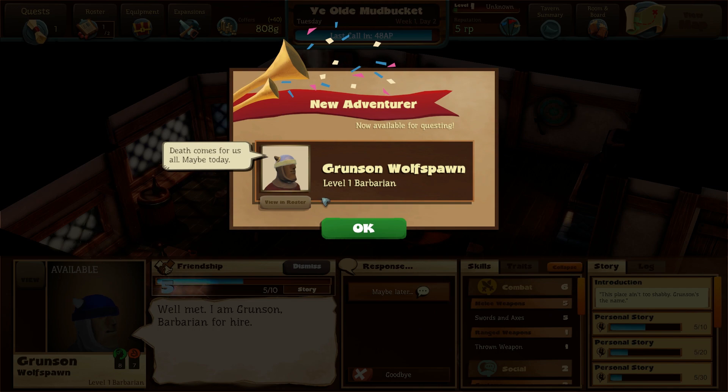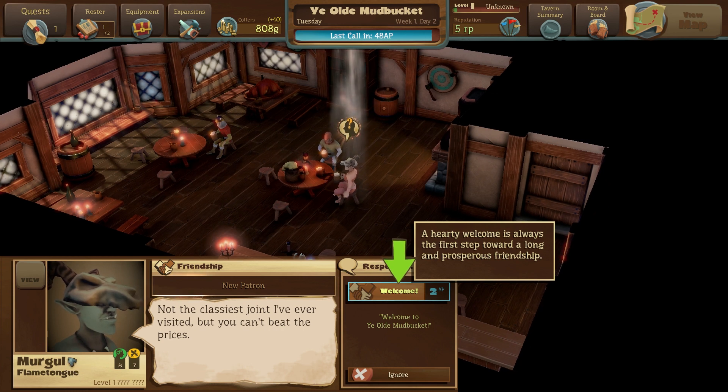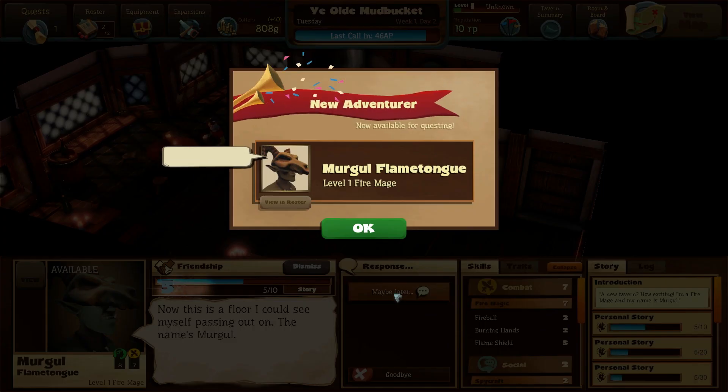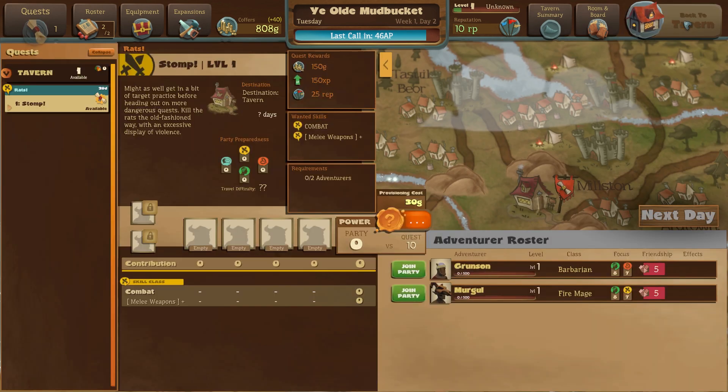'Death may come for us all — maybe today.' He is a new adventurer in our quest. 'One's a hero, but two's a party.' So we click on this next person — Mergle Flametongue. She says, 'Not the classiest joint I've ever visited, but you can't beat the prices. Now this is a floor I can see myself passing out on. The name's Mergle.' We hire her. Now we have a barbarian and a flame mage, I think. He says, 'You've got your first quest and a full roster — go to the map, the rats ain't going to kill themselves.' I love that the first quest is kill rats — it reminds me of World of Warcraft, kill 10 rats.